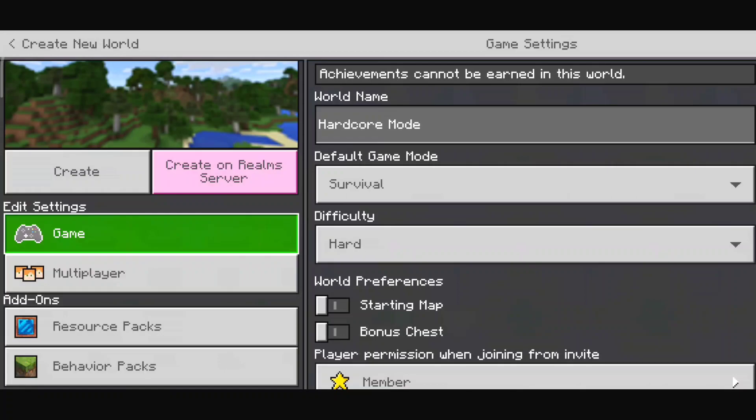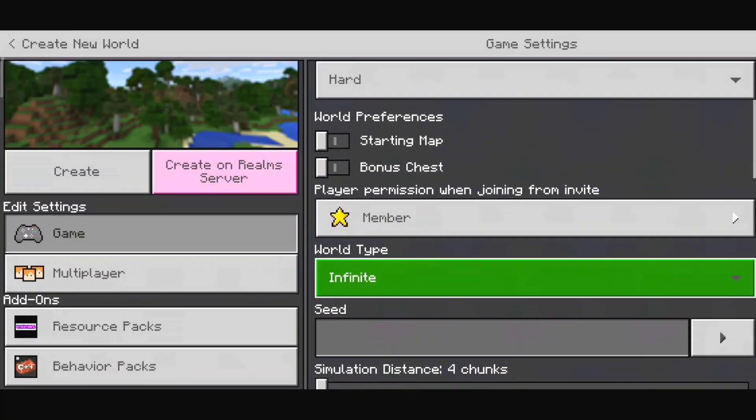After you've installed the add-on, you're going to have to create a new world. As you can see, I've named the world 'Hardcore Mode', I've set the game mode to survival — you can't actually change it to creative, because this add-on will always keep it in hardcore mode. I've set the difficulty to hard.